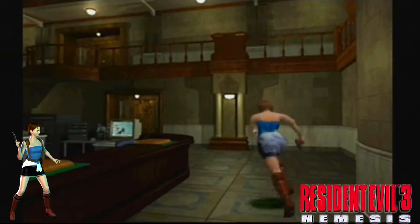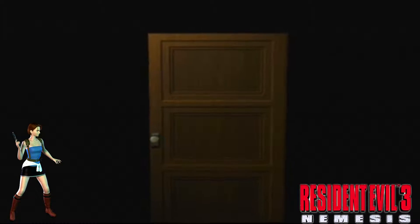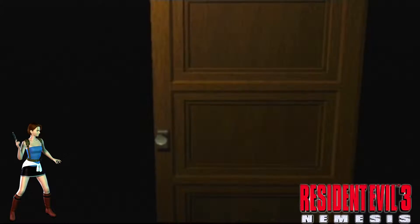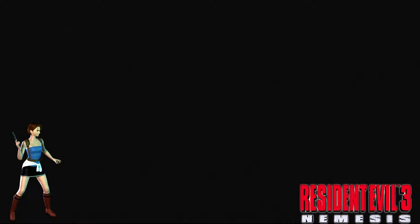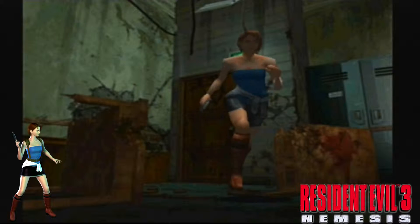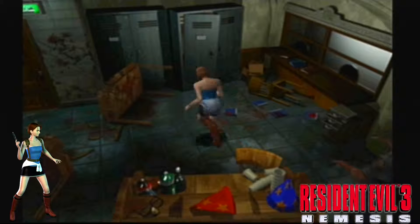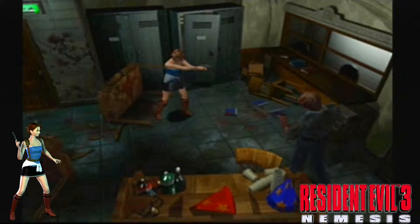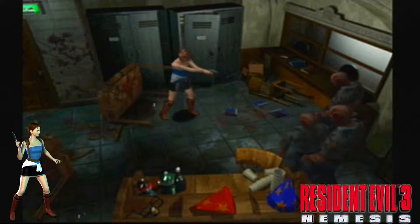This is the room that you first go into in Resident Evil 2 where you find Marvin. I believe he's actually in here. I think he's wounded and we can't talk to him or anything. There's quite a lot of zombies in here as well — these must have been the ones that wounded him. There they come. Try and take these guys out — quite a few of them.